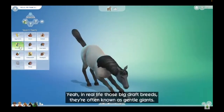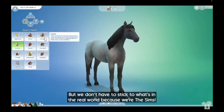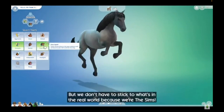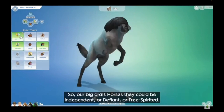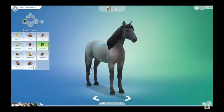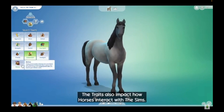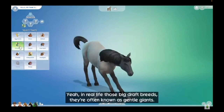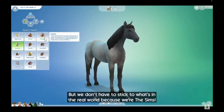Like sims, horses can have up to three traits, including aggressive, brave, defiant, energetic, fearful, free-spirit, friendly, independent, intelligent, mellow, and needy. These traits will not only give your horse a unique personality, but influence their relationships and interactions with sims and other animals. Foals that are bred through gameplay will also inherit attributes from their parents, and there are a few undisclosed traits only available through breeding.